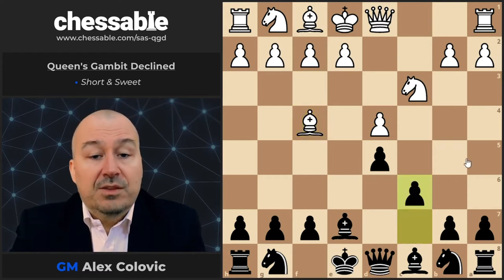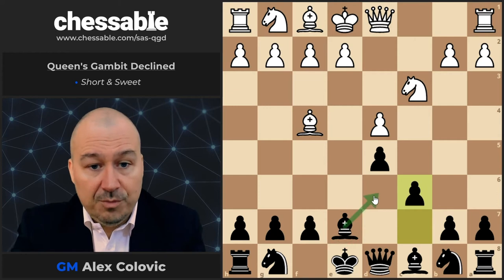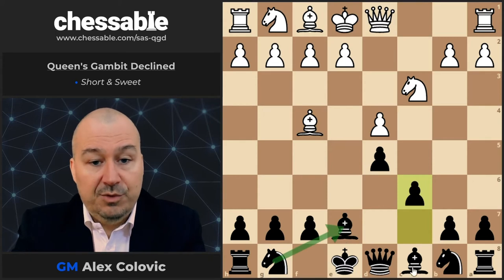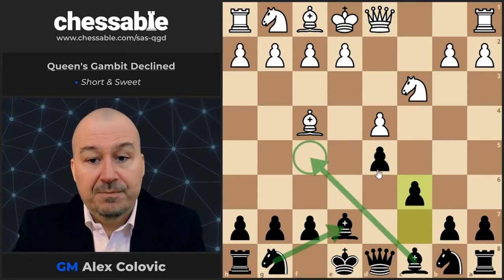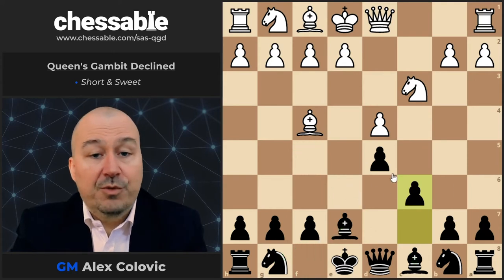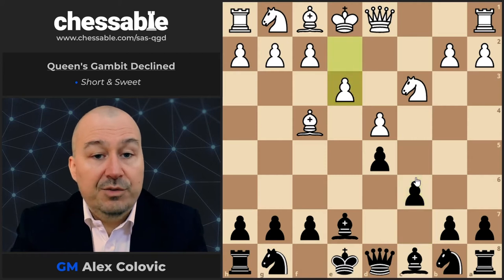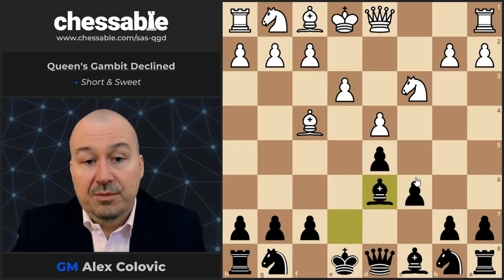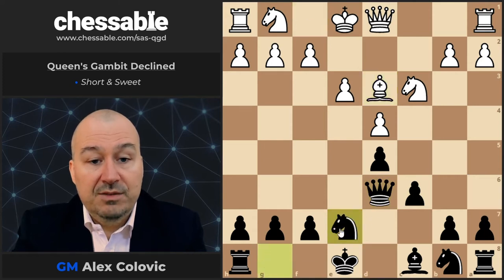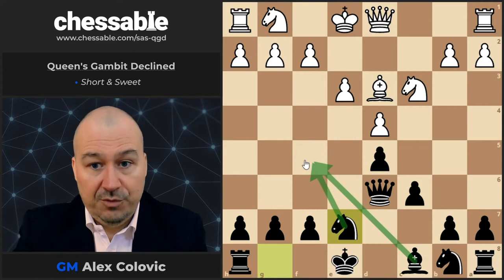So c6 is the recommended move. The idea is to go Bd6 and exchange this active bishop, and also to liberate the square e7 for the knight so that Bf5 can be played. Two main moves here for White: e3 and Qc2. After e3, we follow with the idea Bd6, and after this exchange and Bd3, we go g7 with the idea to control that f5 square and allow for Bf5.